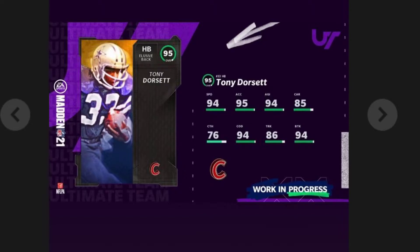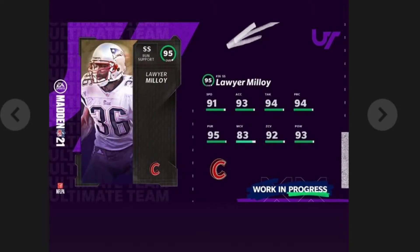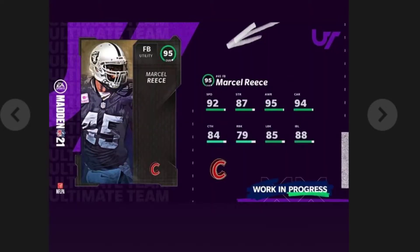Now, of course, we had 92s before. Now we have 95s. We'll eventually have 97s, most likely. With that in mind, these cards are actually players we want to play with.